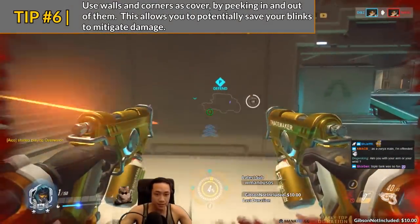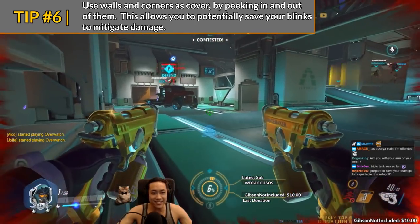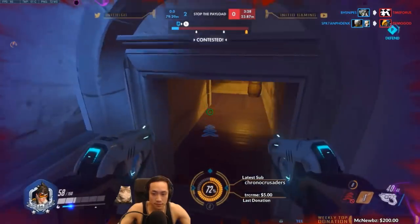Tip number six: stick around walls and corners instead of using blinks to dodge attacks. Use walls and corners as cover. Mixing in cover along with blinks to avoid attacks allows you to last much longer in a fight.